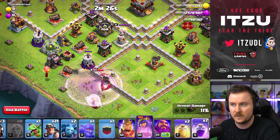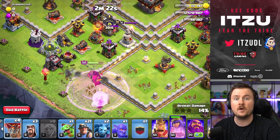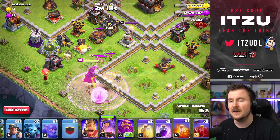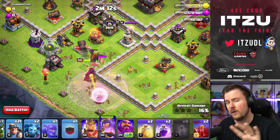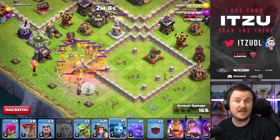We're approaching the Wizard Tower and that's where you use the Rage. For everyone who has never done a Queen Charge before: place the Rage so that the Healers are inside, but the Queen still has the possibility to walk into it — which means drop the Rage right onto the Queen. That is the placement you're looking for.